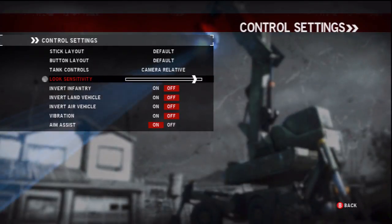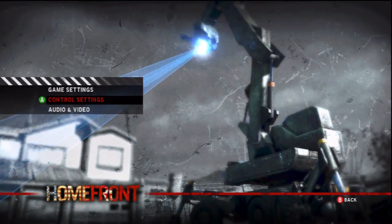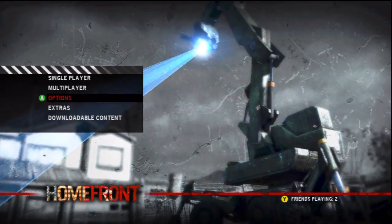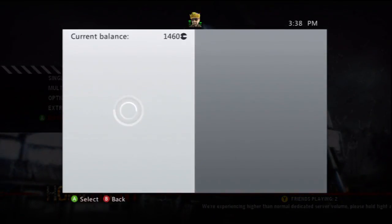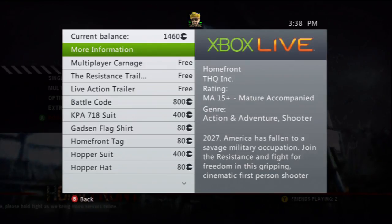Sensitivity — before I even play a game I usually chuck it up to the higher settings just to see what it's like and dial it down from there. I'll keep inversion the same for now. I prefer down for up on air vehicle controls. For aim assist, I'll revisit it later in the game, but I actually prefer having it off completely because in multiplayer the aim assist is generally not as strong as the single player version, and you end up having to turn it off in single player to make it translate to multiplayer.